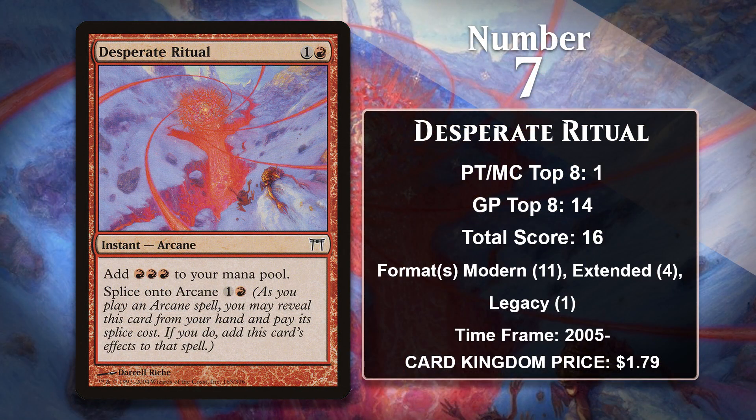At number seven, it is Desperate Ritual, which is pretty close to Pyretic Ritual. The only difference is that Desperate Ritual is an Arcane spell, and it can be spliced onto other Arcane spells. That actually comes up some, because if you have multiple copies of Desperate Ritual, you can splice one onto another, which allows you to net even more mana. Like the majority of Ritual effects, there wasn't a great reason to play this in either Block or Standard. However, it has gained points in Storm decks in Extended and Modern.